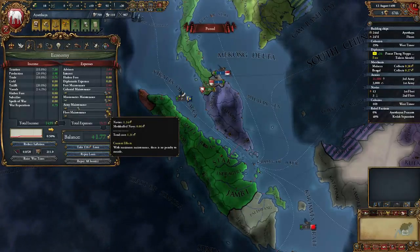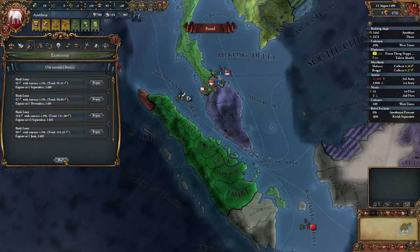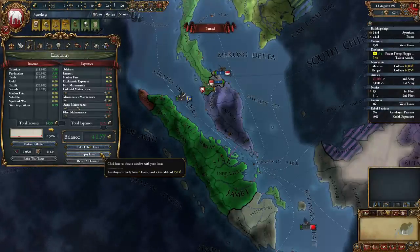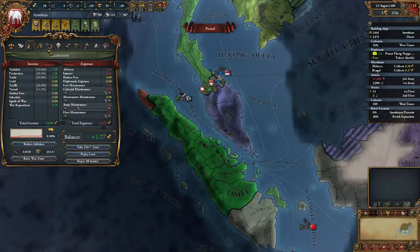Our fleet is expensive, but we're not getting rid of that. So what do their loans look like? That's not good. 557 ducats in debt. Not ideal. Okay, well, that's fine.